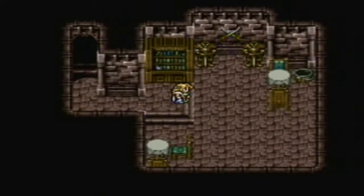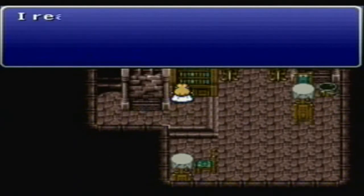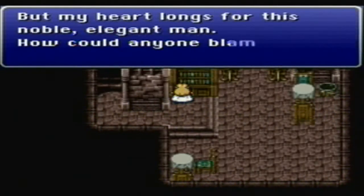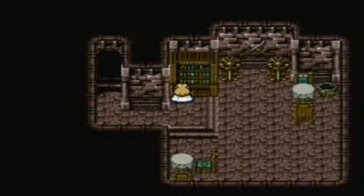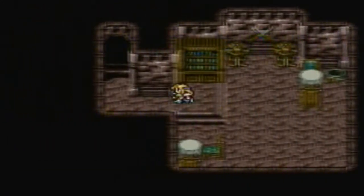There's a book in here — the Queen's Diary. She's in love with Odin. Is she dead? She's dead. But the hidden room opens right where you were standing, but of course you have to flip the switch.